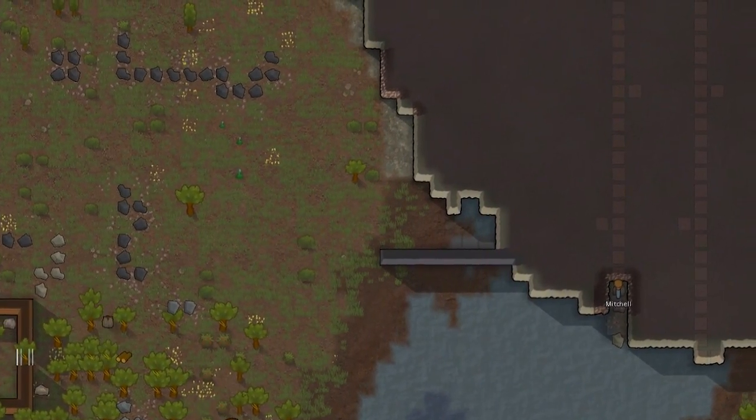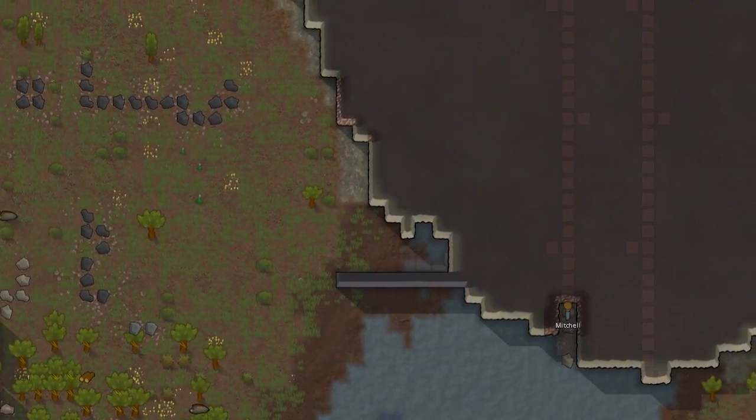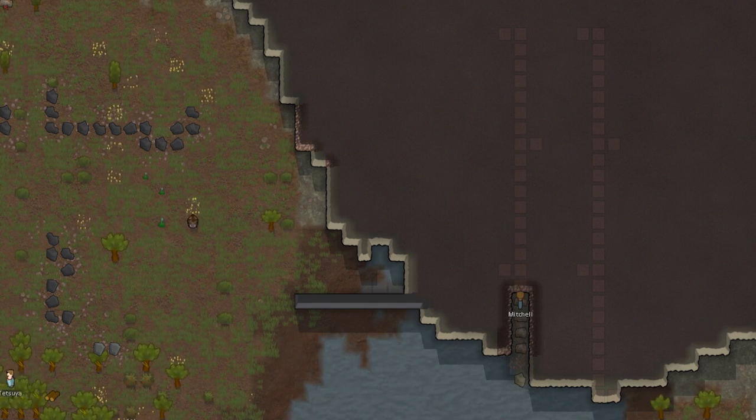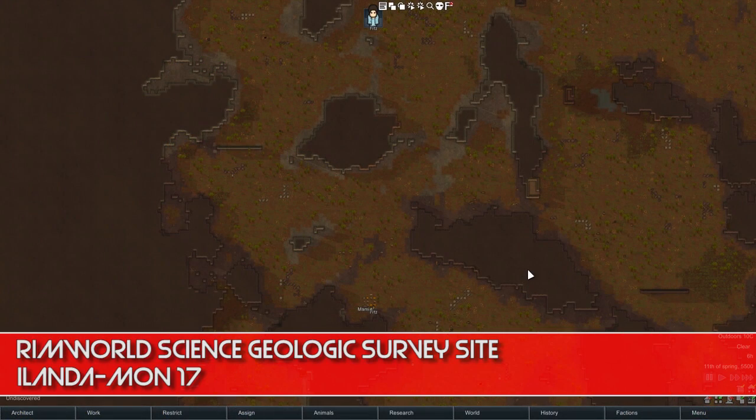What I want to look at today is different ways of efficiently doing exploratory mining — mining to try to find resources. In order to get some information about the best way to do this, I went ahead and looked at a bunch of different maps and the resources in those maps.